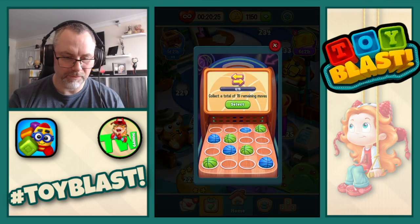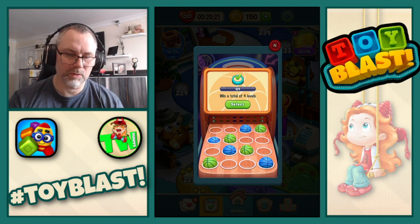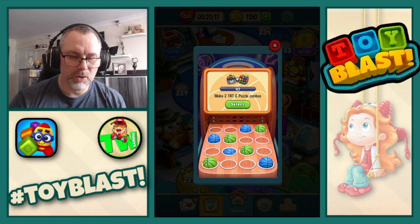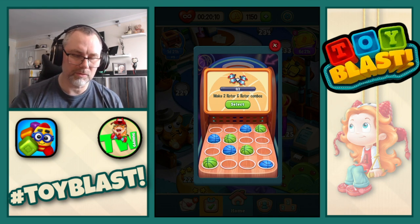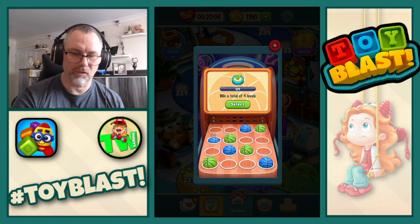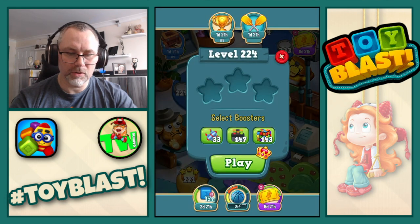Collect a total of 15 remaining moves, win a total of four levels, make two TNT puzzle combos, and make two rotor and rotor combos. I'm going to actually go for win a total of four levels. We now move on to level 224.